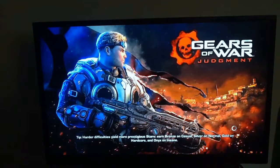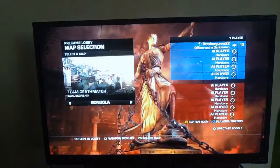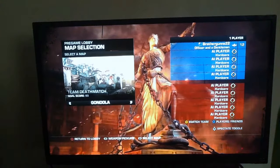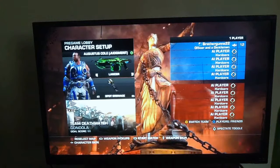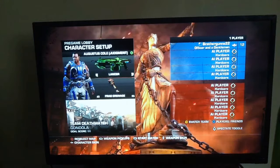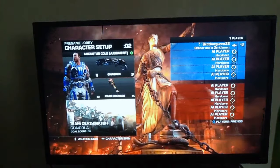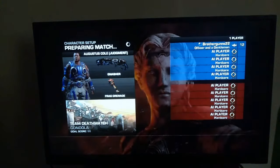I'm going to show you that having the Natural is pretty OP in this game — it's probably one of the most OP guns. I'm going to use Coltrane or Augustus, and I'm going to use just the frag grenade. I'm not going to use the Lancer; I'm going to use the Natural. I have an onyx guard skin for this gun.